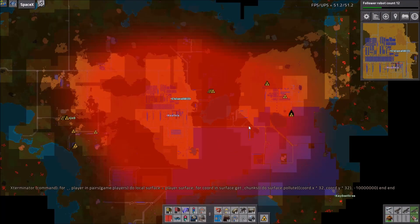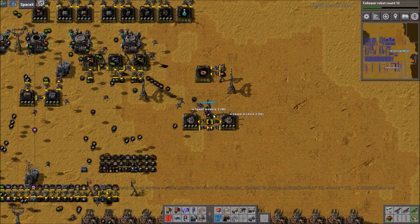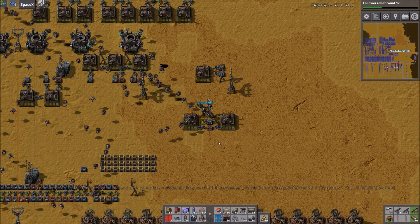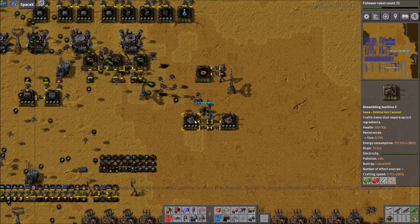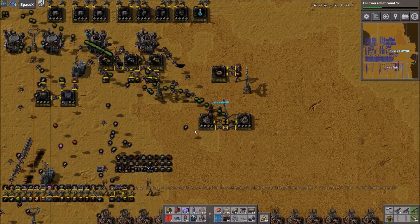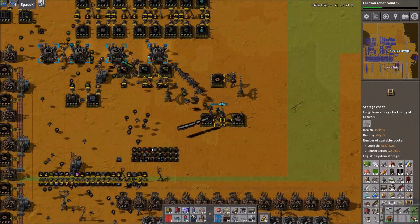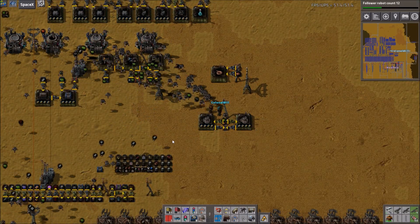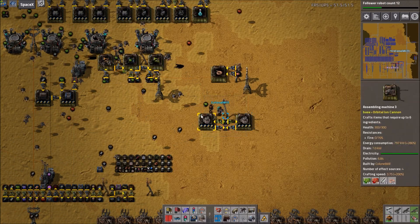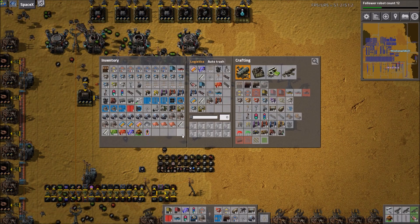That did nothing, it lagged me. Yeah it tried to do something. I need more red circuits. What does the make-everything factory still need? It still needs oil — it needs a smart oil delivery system, and the coal train needs readjusting. One of the coal trains from either coal one or coal two needs to feed it to make plastics.